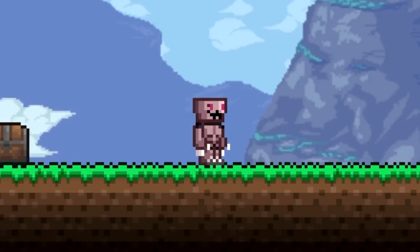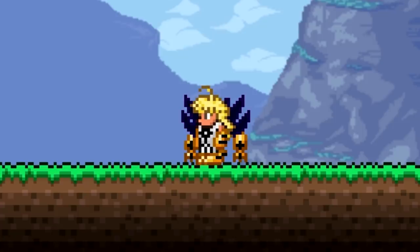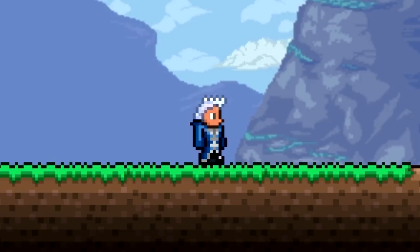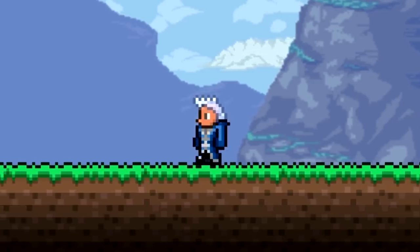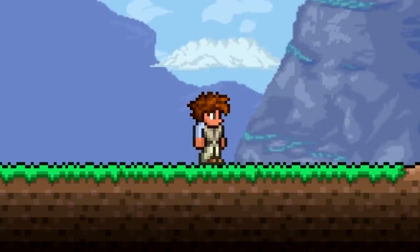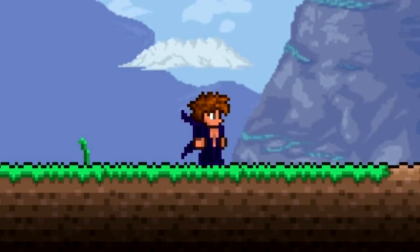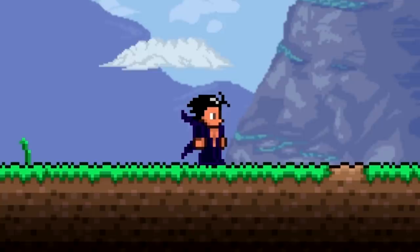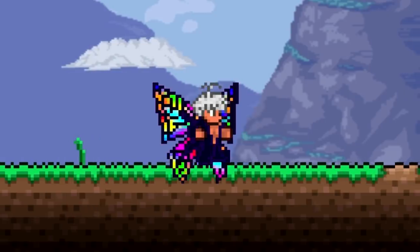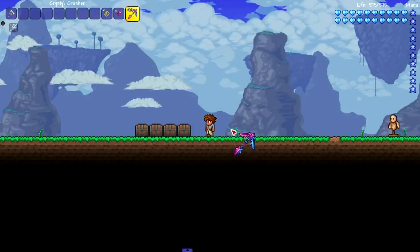Everything else in this chest is Seven Deadly Sins costumes. We've got the Pump vanity, the Demon King set which even comes with wings, the Bellion set, the Gary Ree set — honestly looks kind of cute — the Assault Mode set with a very long V-neck, and separate wigs: Zeldris, Meliodas, Estarosa. There's also Gloxinia's wings, which look pretty cool.